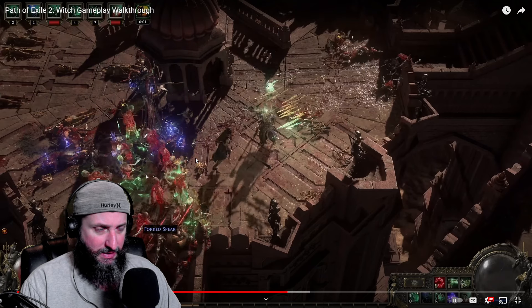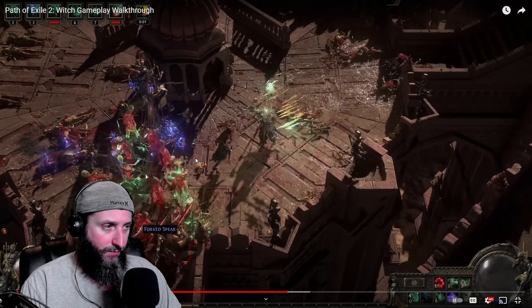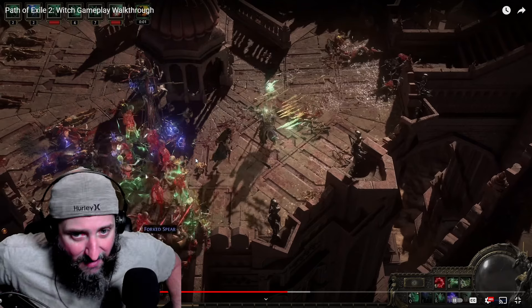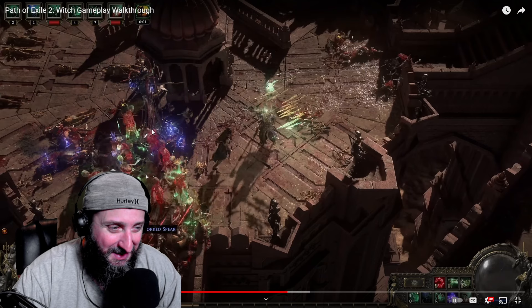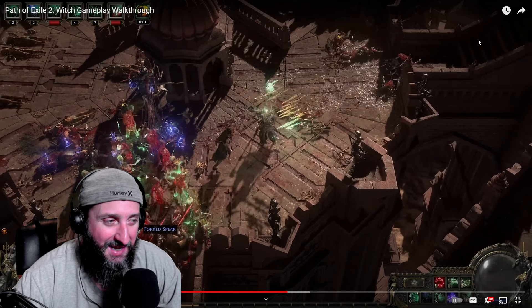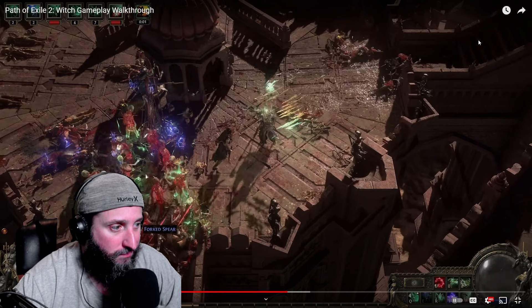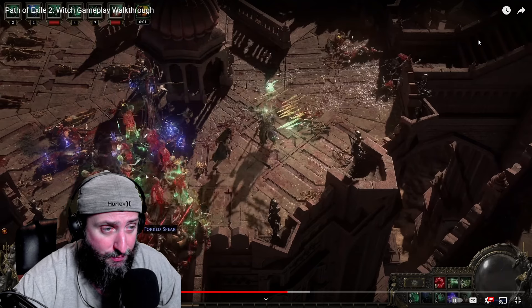In Affliction League we did have that one Specter — I forgot his name — the guy that would summon that big-ass wave. But it was so obnoxious to play because the wave just covered the whole screen and you couldn't see anything. And he was super expensive — to buy one of the corpses was like 20 or 30 divines, it was crazy. But to be fair, everything in that league was giving so much currency. I was getting divine drops in the campaign — I was like what is this. Affliction was so good.